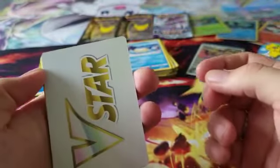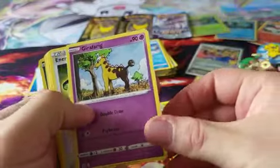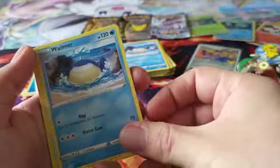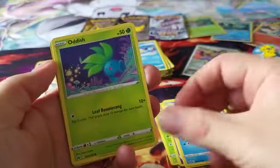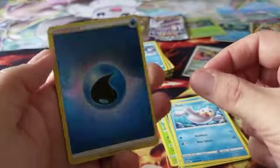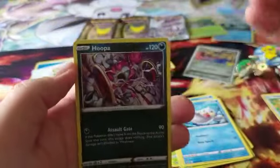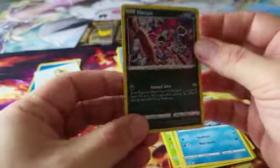V-Star energy card, Carnivine, Giravaric, Energy Switch, Wilmer, Pokeball, Corphish, Oddish, Sealish, a Holo energy card, and a Holo Hoopa to finish this first pack.